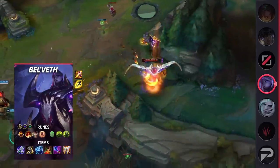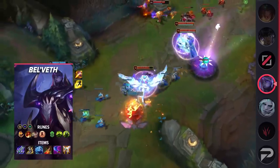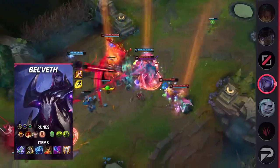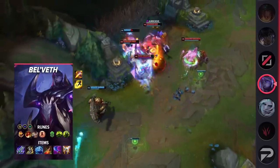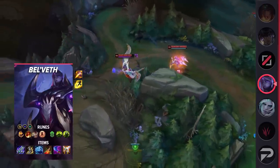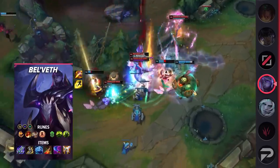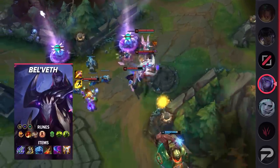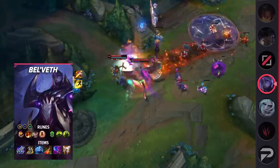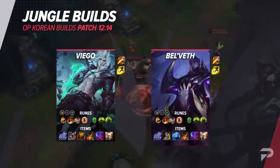Frostfire Gauntlet is the unusual pickup here. However, the reason you want it is that it gives you everything you need. The extra durability is excellent since you're going to be fighting in aggressive close-combat fights — it's inevitable that you'll be taking a beating in the process. Like with Sunfire, it also ensures that you don't completely miss out on damage just because you're not building an offensive mythic item. With the addition of some ability haste, you're looking at a solid line of bonus stats. However, the slow that you gain from its passive is amazing on Bel'Veth — slowing down enemies increases your damage output, giving you more time to land basic attacks before chasing them down. If they choose to stand their ground and fight, that's also a win because you'll naturally win most of those fights. That covers the jungle build, so let's take a look at the screen for a quick recap.